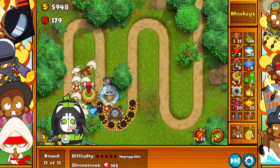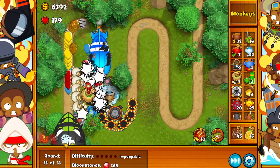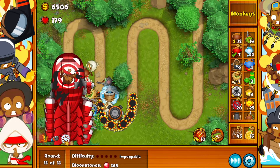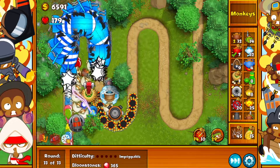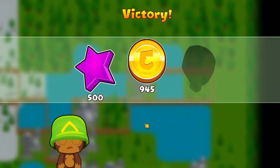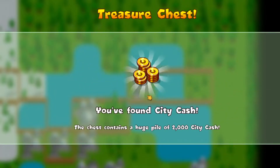We are at the final wave now, so let's crush this guy right here. Get all that attack speed. We got these two left, so the best thing we can do for them is this guy, this guy — and we're good to go. And that's how it's done. Let's see what we unlocked. That was a really easy one for us, and we unlocked another pile of cash!